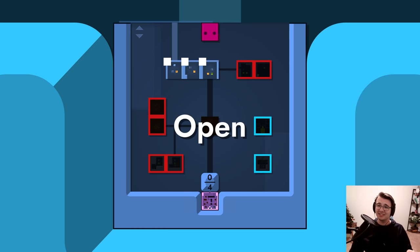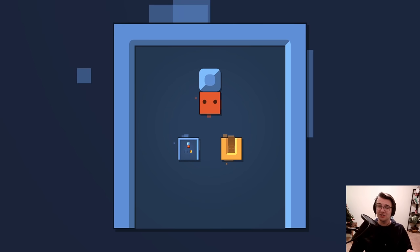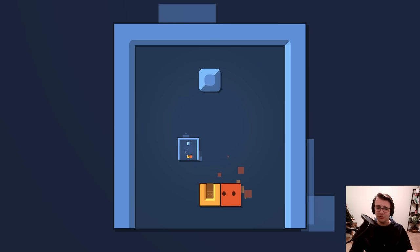Hey guys, Tyler here. Welcome back to Patrick's Parabox, one of the best puzzle games that has come out in a long time. This is a recursive puzzle game where the goal is to push around boxes and get yourself to be located inside the goal with eyes.